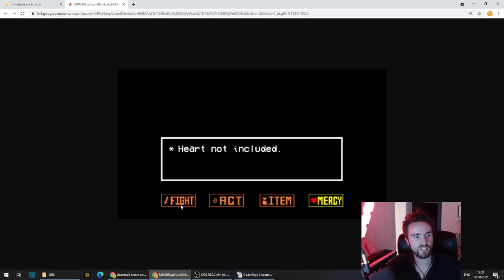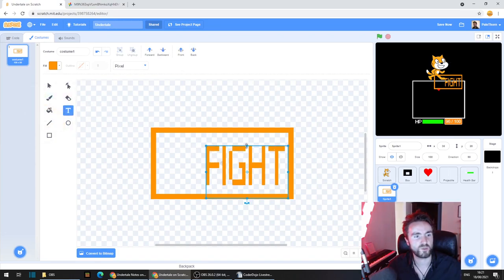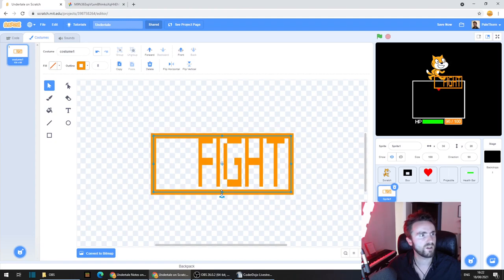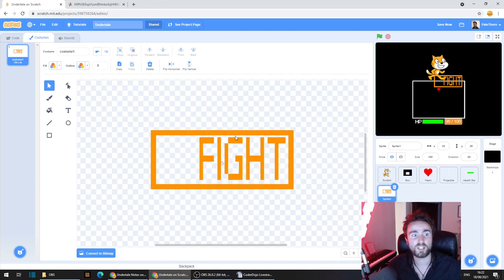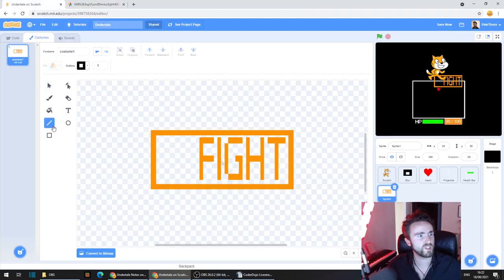I'm going to type in 'fight' and make sure it's the same orange as our rectangle using this tool here. The font is actually quite squished when it needs to be, so we can squish our fonts as much as we want. Stretch them, and make sure you leave a nice generous gap. I'm going to make my rectangle a little bit shorter and make sure the whole thing is centered. Now we need to draw that little sword symbol next to where it says fight — I'll do this simply with the line tool, drawing a line like this and a line like this. Then we need to make sure that we name this costume 'fight'.